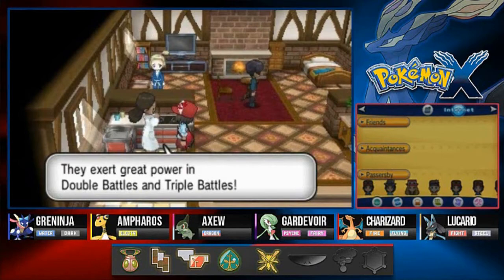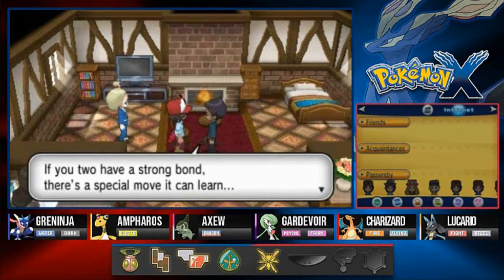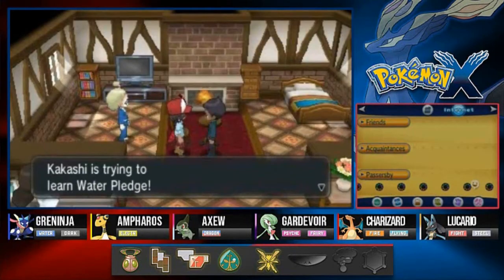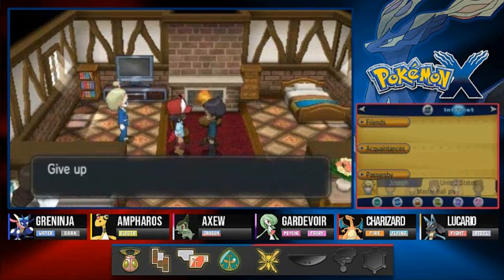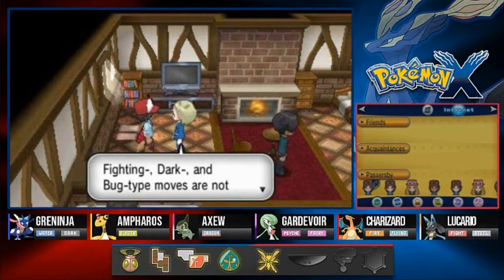We grab an item: battle combo moves have different effects depending on the combination of fire, grass, and water — they exert great power in double and triple battles. An NPC asks if we still travel with the starter Pokemon the professor gave us. If we have a strong bond, there's a special move they can teach — a battle combo move. We could use either Kakashi or Godzilla to learn Water Pledge or Fire Pledge. I'm trying not to teach that because it's not really a move I want to use, so I give up on that.